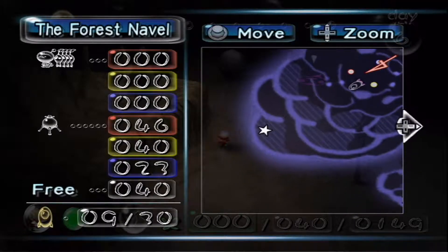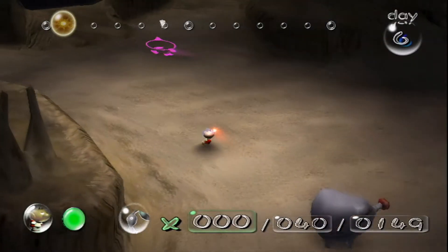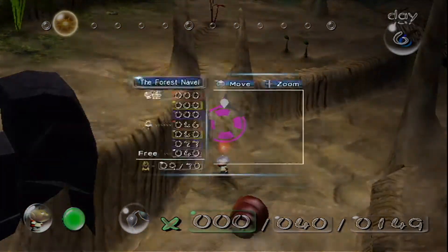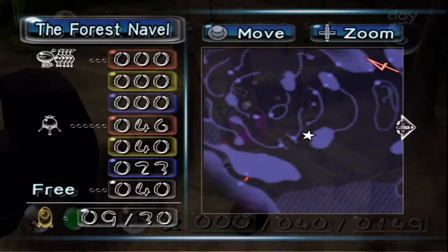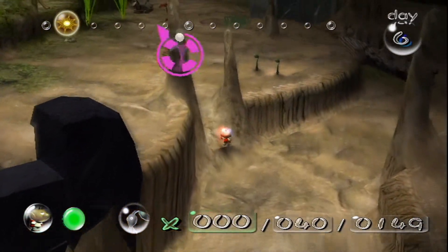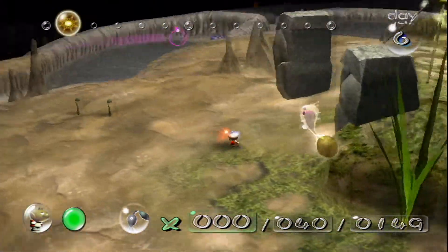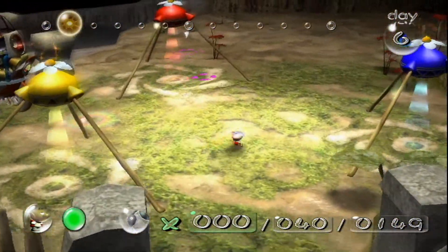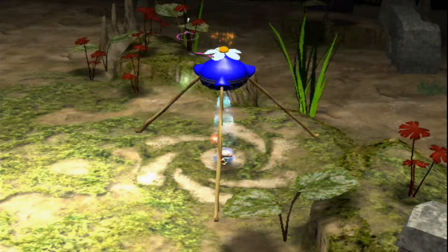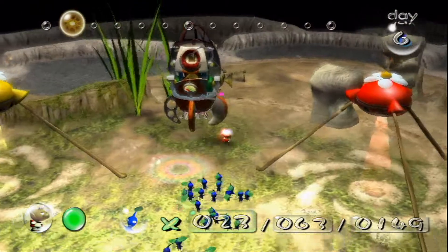I think that I want to take some blue Pikmins and go for that one star. This guy right in front of me has a ship part — we want to get our hands on that, which will eventually be a little bit annoying, but it's still manageable. So we're gonna take every blue Pikmin, because 23 isn't that far off from 20.